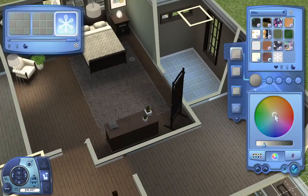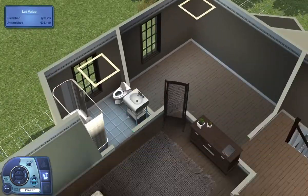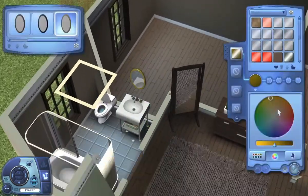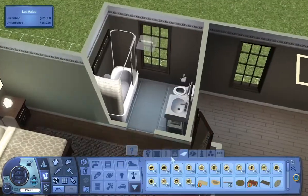Now we're moving on to the master bathroom. Again, it's not anything super fancy. I think I added a rug and a mirror and maybe some toilet paper on the side — can't let your Sims have the toilet paper shortage, am I right?